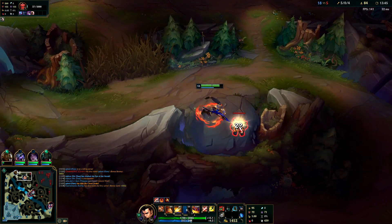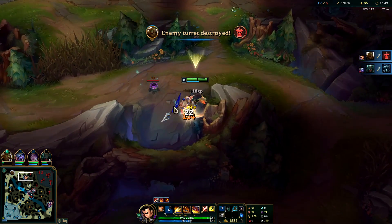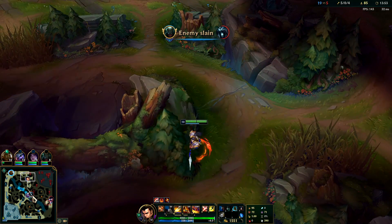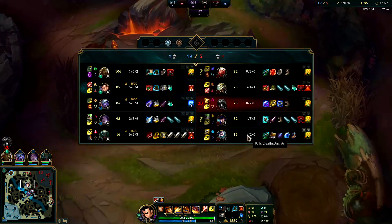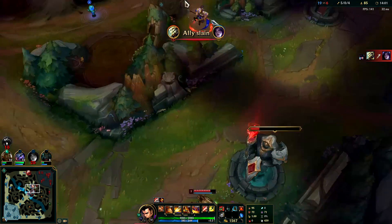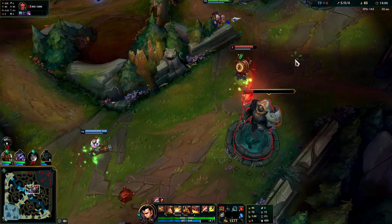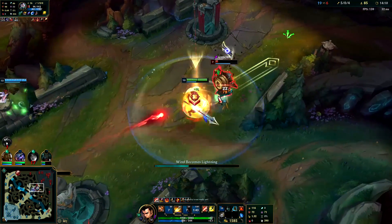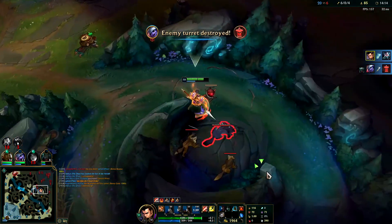Like this — look, auto attack Q reset. It's a slow auto attack resetter but it still is technically an auto attack resetter. It's kind of like Garen's Q — if you can auto then Q it's a little bit cleaner. Karthus is down, Zilean is chilling — we'll pick him off. Be patient, let the wave shove in. Hit him with an R, E, Q — kill him with W. He's out of there, got tossed around like a football.